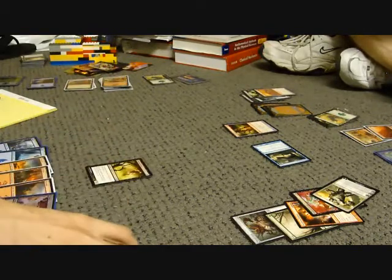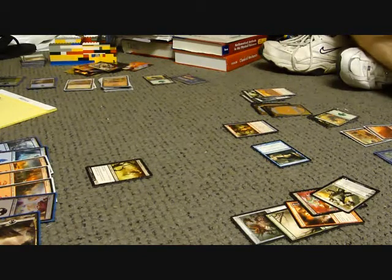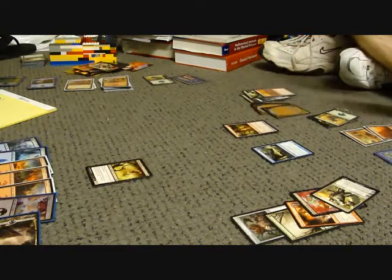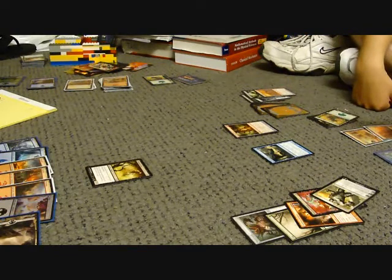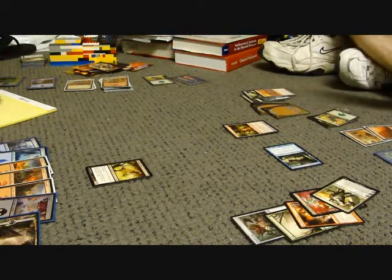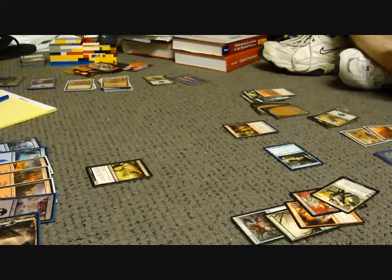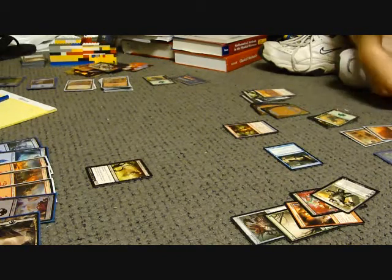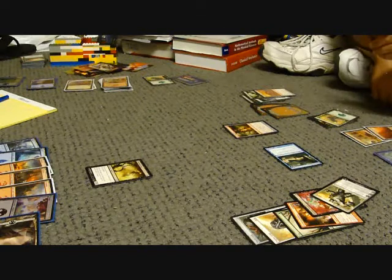Tormented Soul! A 1/1! It can't block and it's unblockable. Wow. Go, mighty 1/1. You can do it. I'm going to attack with Spire Monitor — I'm at negative 16. Karn is going to make you exile a card. I'm going to exile Mighty Leap. That puts Karn at 16.